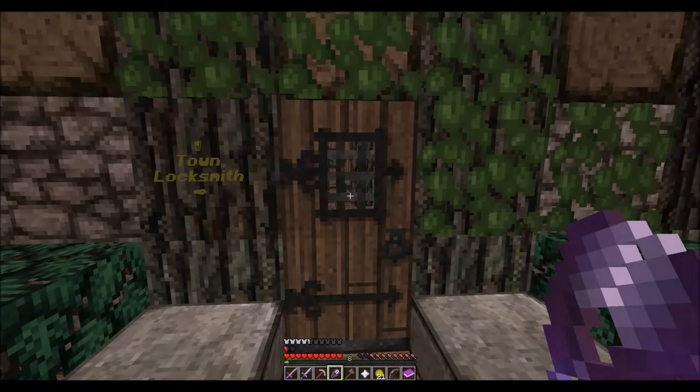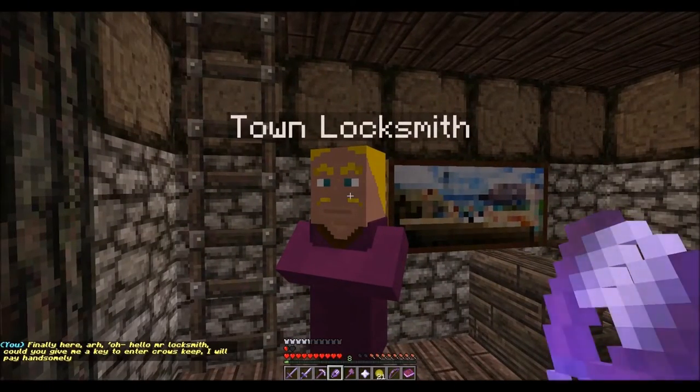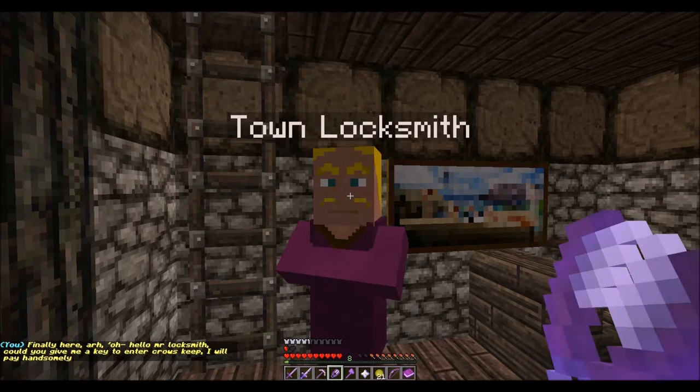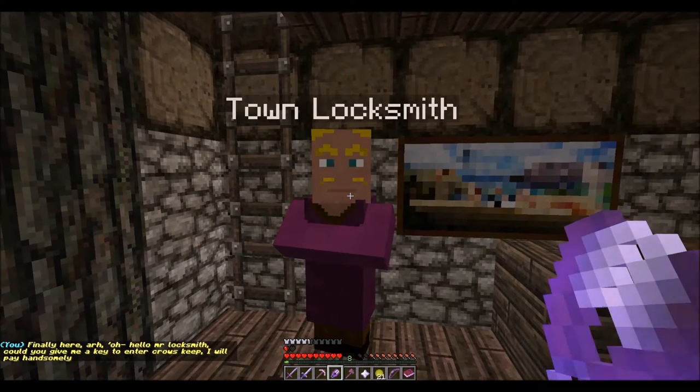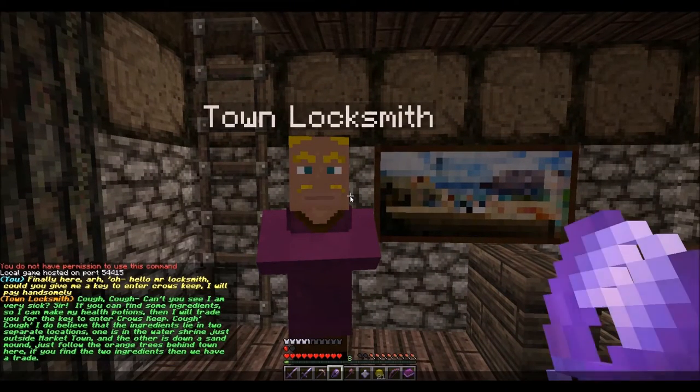Locksmith! Finally here. Hello, Mr. Locksmith. Could you give me the key to enter the Crow's Keep? I will pay handsomely. Cough, cough. Can't you see I'm very sick, sir? If you can get me some ingredients so I can make my health potion, then I will trade you for the key to enter Crow's Keep. Cough, cough. I do believe the ingredients lie in two separate locations. One is in the water shrine, just outside Market Town. The other is in a sand mound — just follow the orange trees behind town. If you find the two ingredients, we have a trade.